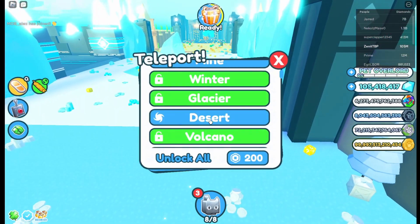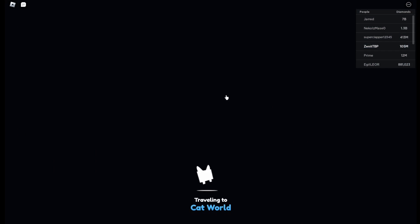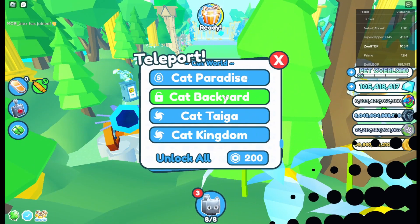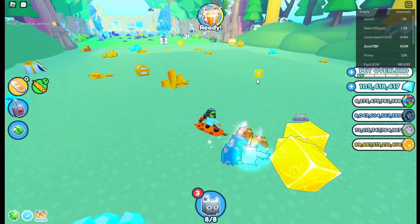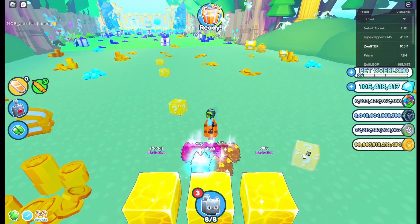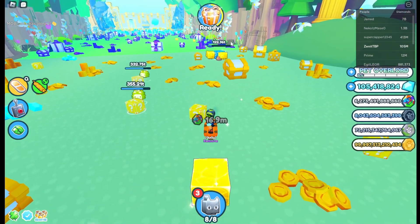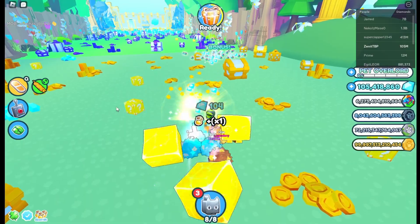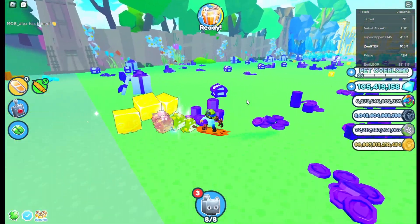I think it's a higher chance — not sure, because Preston never tells us all of the chances. Hopefully we get more lucky here. Yeah, we got a blue one right there. No, it's not working. At least that's another way to get rainbow points.